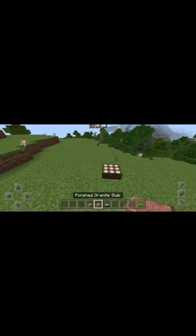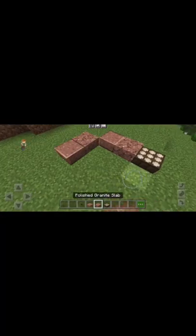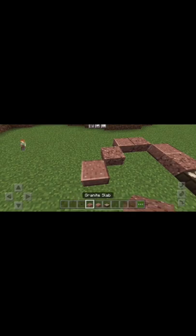What's up team? I'm going to show you how to build a rattlesnake in Minecraft. You just need a daylight sensor, some granite slabs, and some polished granite slabs, and you just build it in a winding motion like this.